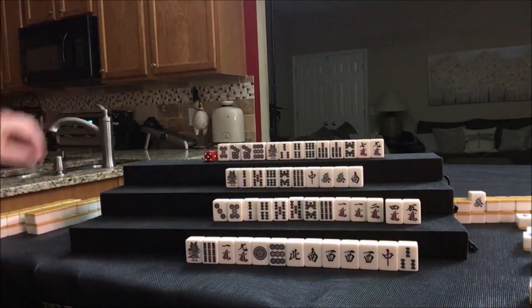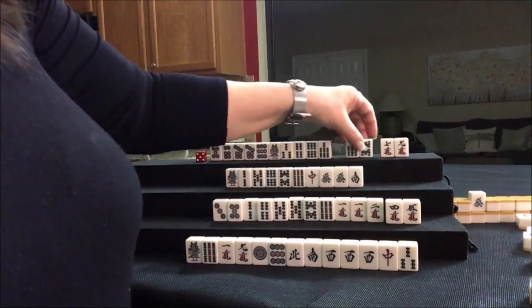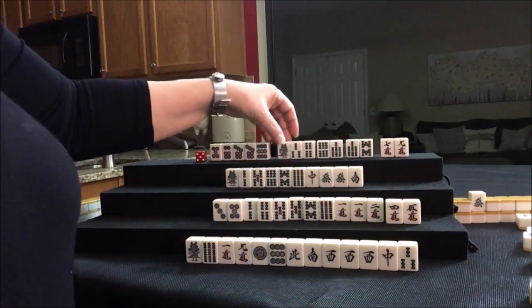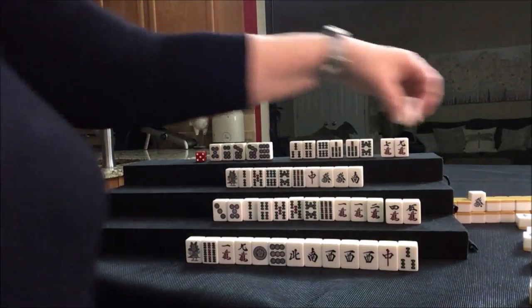East was discarded — we're going to draw 6-dot. Now: 7-9, 7-8, 6-7, 1-3-4, 5-6-7, 7-9. Let's discard the 1-BAM.